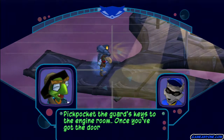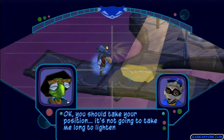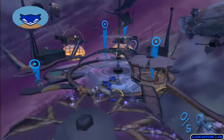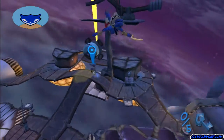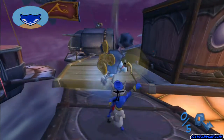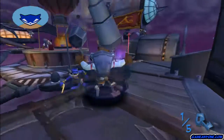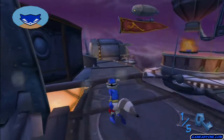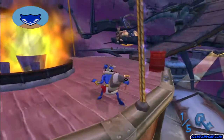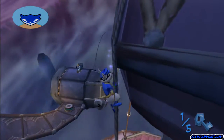The engine room. Once you've got the door open, I'll take over. It's not gonna take me long to lighten these guys of their keys — it's gonna take me longer to fix my hat. So we've got five keys to steal, all from guards all over Arpeggio's Blimp. Let's start with the one closest to the safe house. That's one engine room key. Now let's grab the second engine room key. That was close — I almost got caught by that guard. That would've been bad.